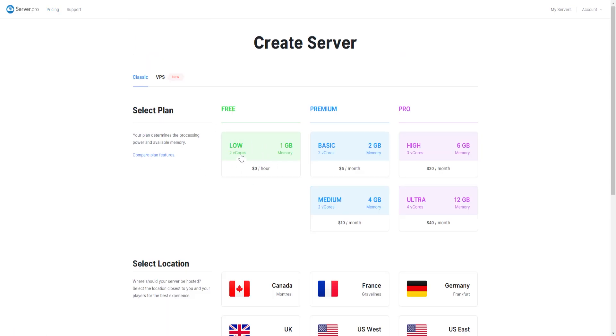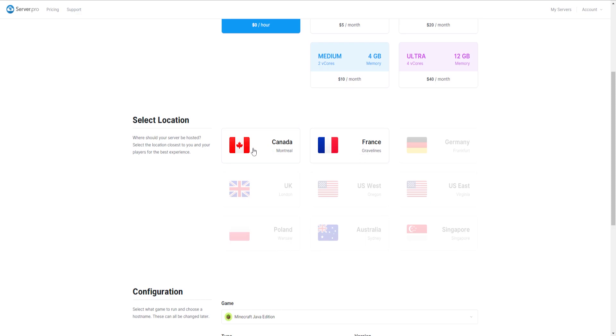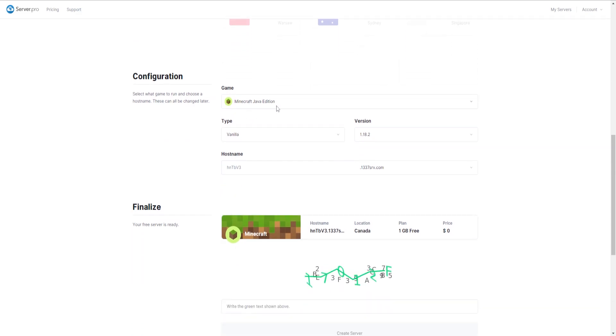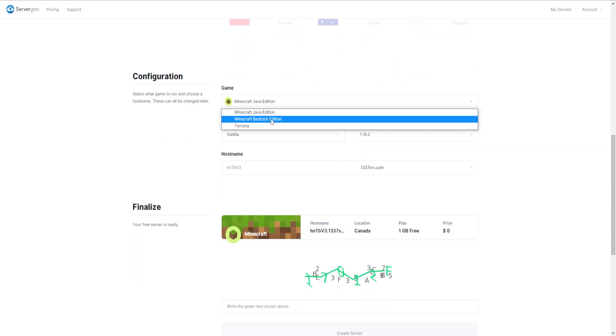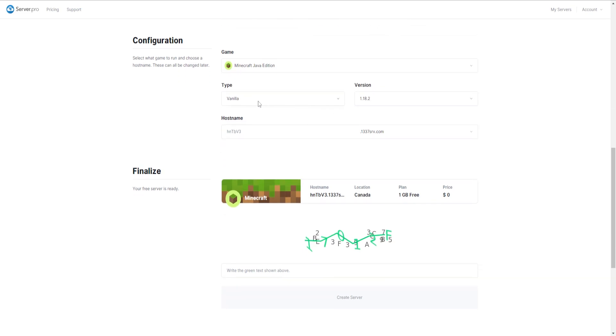Once you do that, it should bring you over to a page just like this. Click on this button to select the zero dollar server. Now come down — you can choose two locations: France or Canada. I'm going to click on Canada. Then come down further and you can choose Minecraft Java Edition or Bedrock if you want to make a Bedrock server.